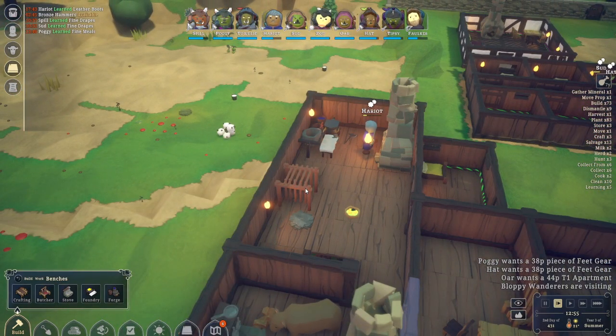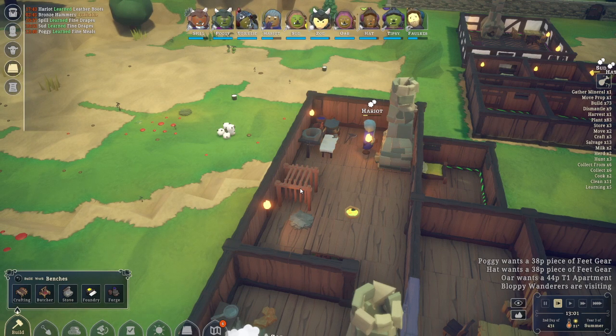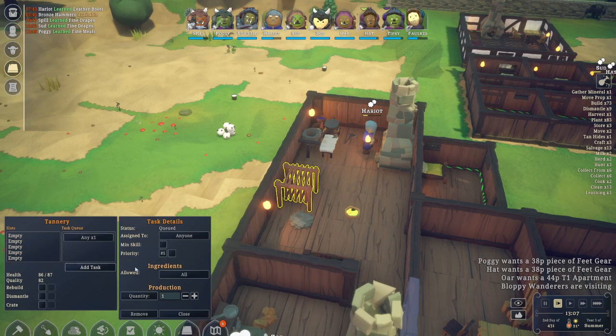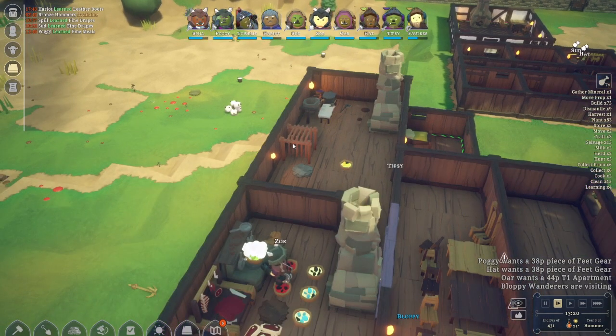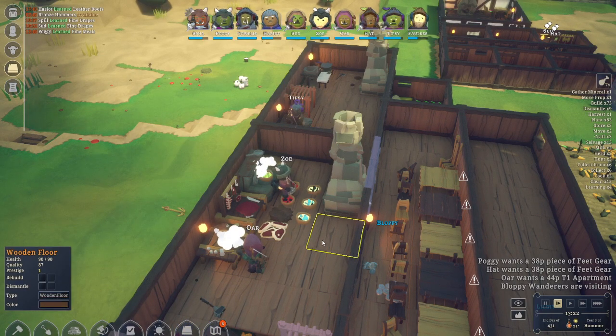Then we have a tannery, which you can use to turn hide into leather. Remember to learn the hide recipes first, especially if you don't have anyone who needs or wants hide armors or clothing. Learn those hide recipes first, and then you can just add a task set to infinity — every single hide you have will be turned into leather. Then you have leather to make leather clothing for your people. But if you have someone who prefers hide, leave a little bit of hide in your stock so you can actually make those armors when they break down.